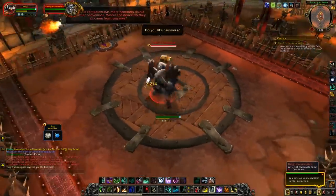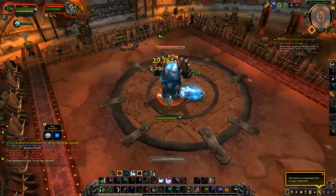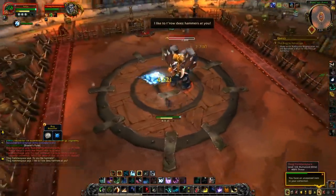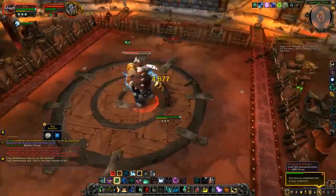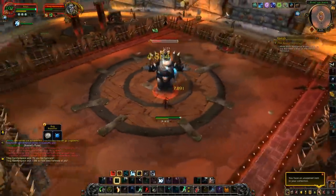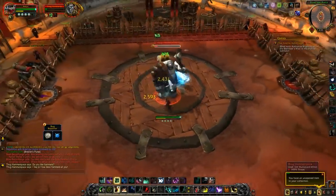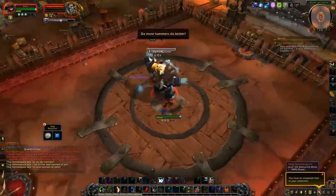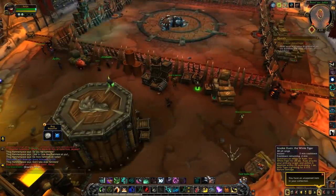The next fight is Thog Hammer Space, the second fight of rank 1, and it's fairly simple. He's going to melee you for the most part — the melee damage is quite low so don't worry about that. Eventually he'll do a frontal cone of hammers; when he starts doing that just move out of the way. It doesn't do too much damage but if you're lower geared, simply move out of the way.